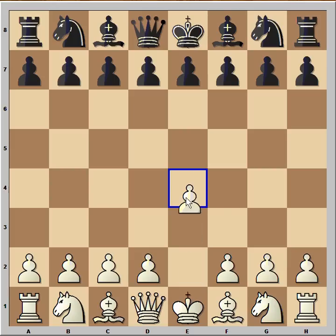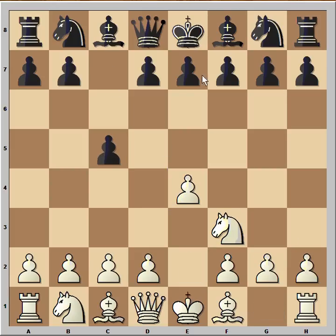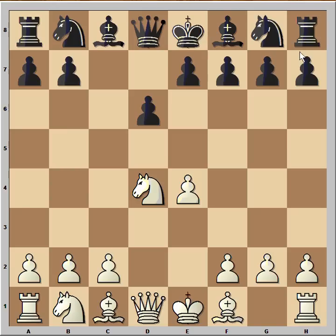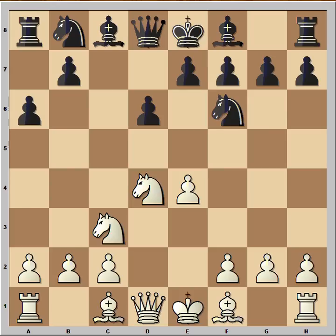White started with e4. Black played c5, so we have Sicilian defense. Knight to f3, d6, d4, pawn takes pawn, knight takes on d4, knight to f6 attacking pawn on e4, knight to c3 defending, a6. So we have Sicilian Najdorf.